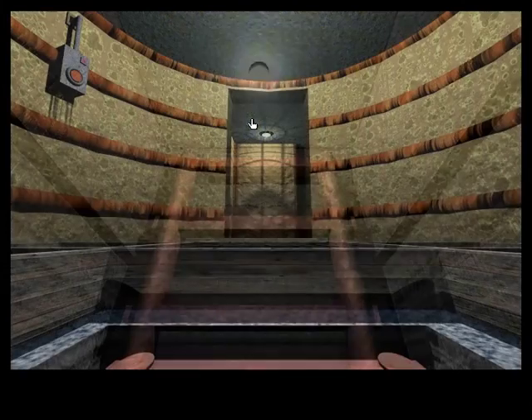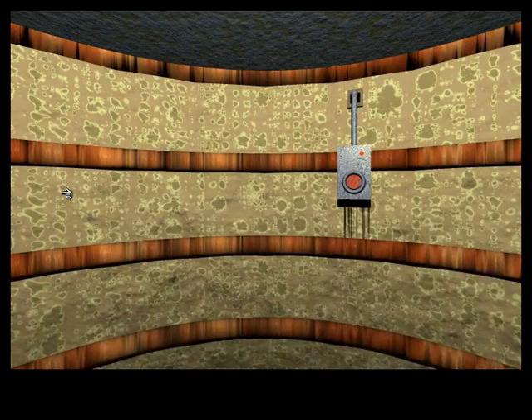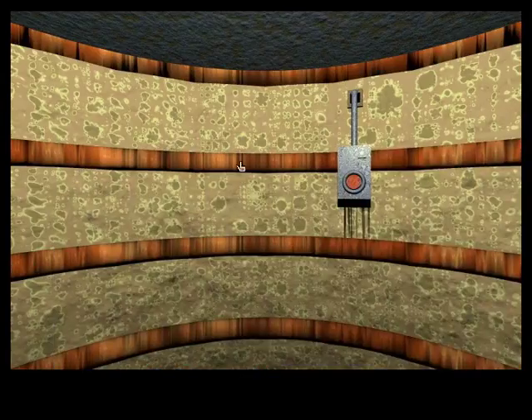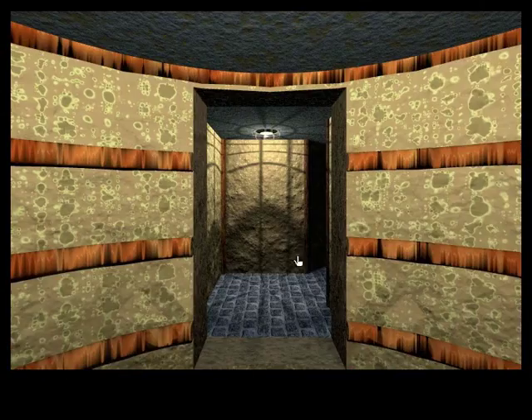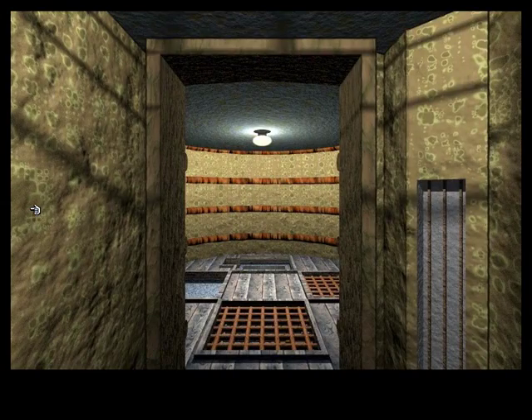Thankfully there is no grate on this side, so we can go ahead and access the top floor. Looks like we activated something — hopefully we'll find out later. I guess if we ever see more walls like this yellow stuff, we'll know what it is. Although, come to think of it, this yellow stuff is kind of everywhere.